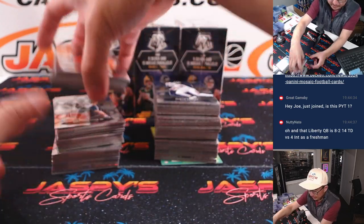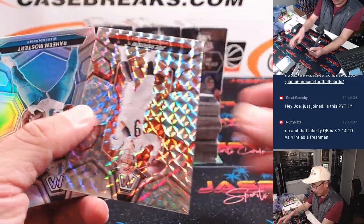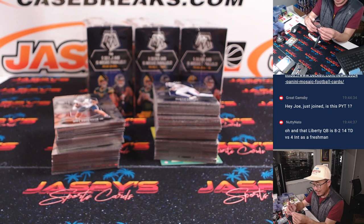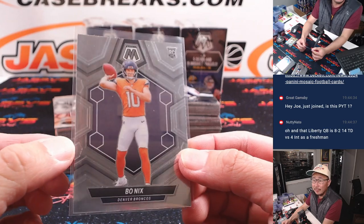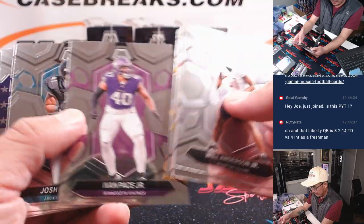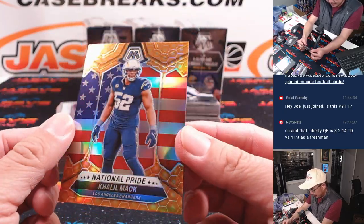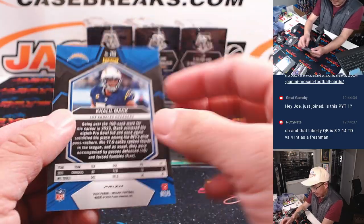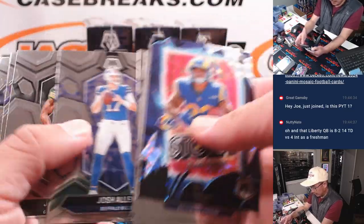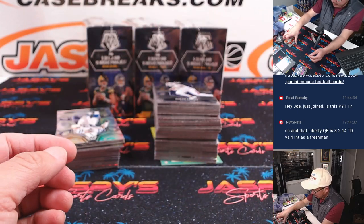There's a Bo Nix. Is Bo Nix possibly your offensive rookie of the year? It might be. Jaden Daniels slowing down a little bit. Here is Khalil Mack — different pattern there, not numbered, but all cards ship. Blake Corum Storm insert. Daniel Carlson for my Raiders — red, those are not numbered.